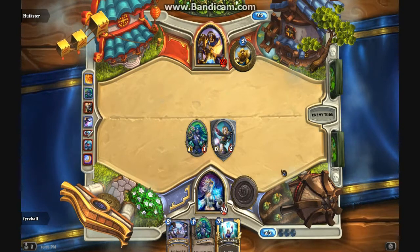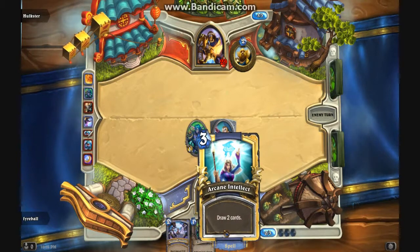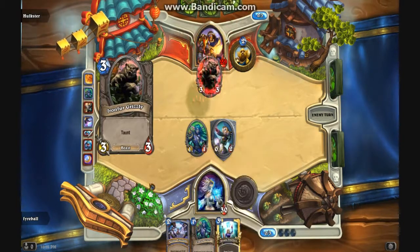Well, that was awesome. Next turn I'm probably going to Arcane Intellect. Like if he does play a one-health minion, I'm going to Arcane Intellect to see what I draw, then I play an Elven Archer.